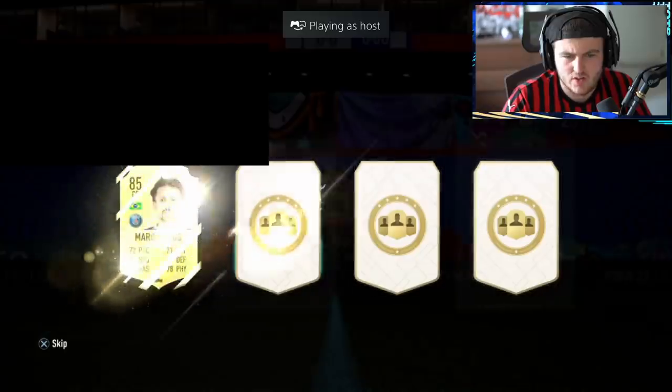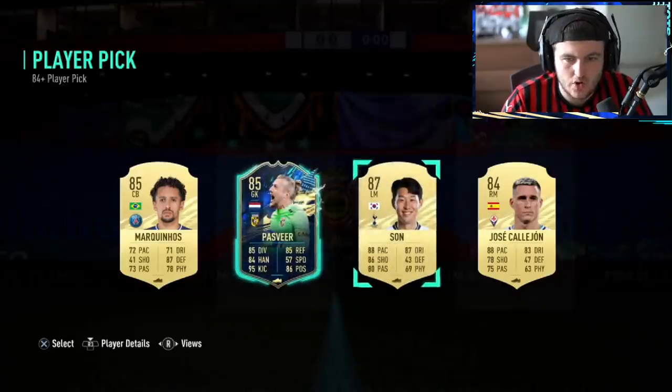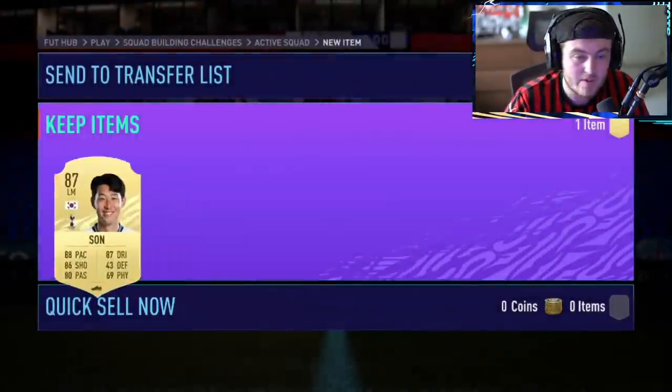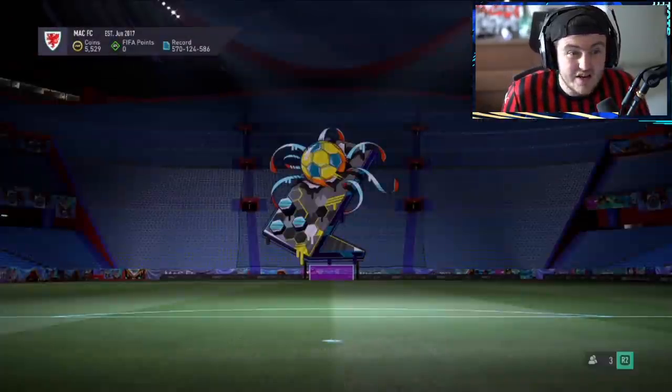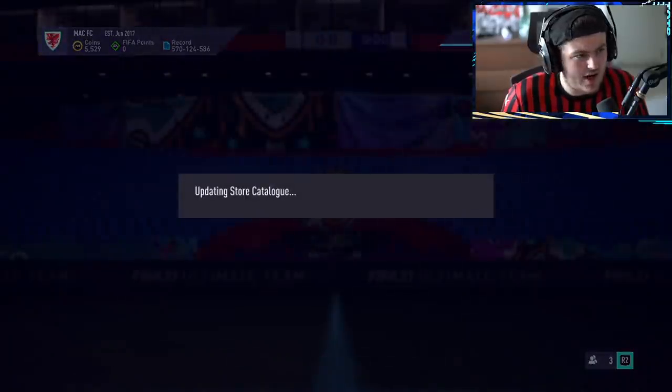84 plus player pick right here, and I think maybe an icon pack as well. TOTS! It's only Pazvir. I think there's no point taking this card — Son is the pull here. 87 rated, at least you get a walkout. I've seen a few of these with like all 84s, which makes me even happier about my Marlon.